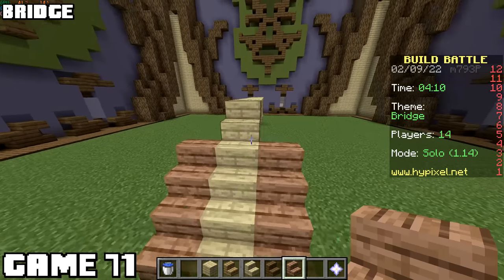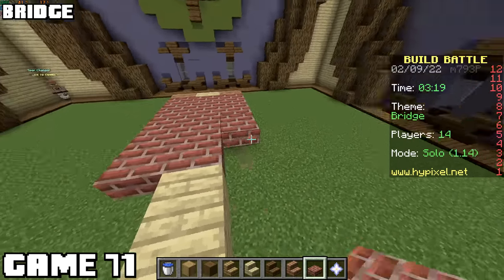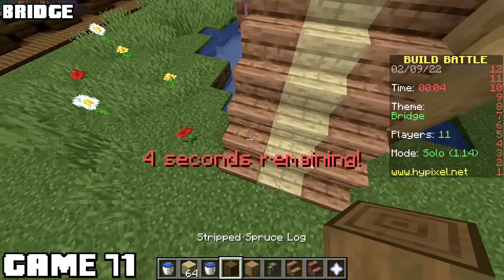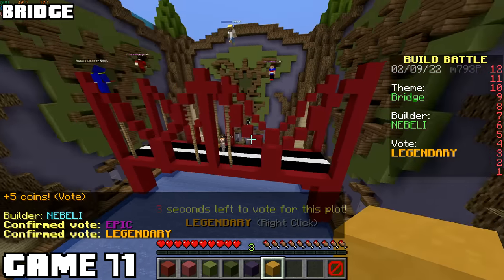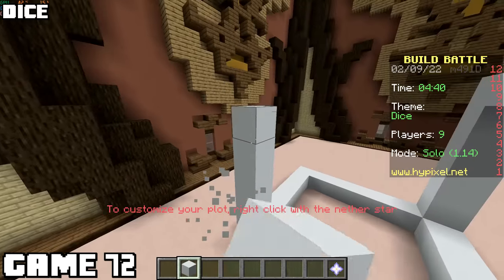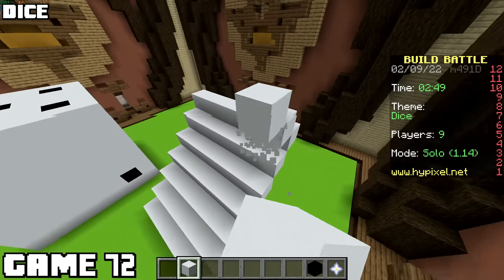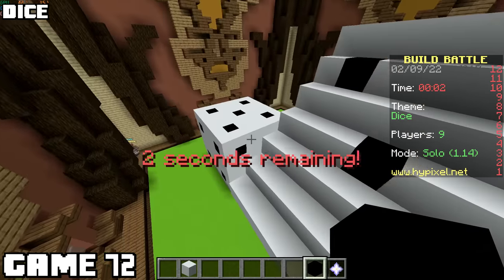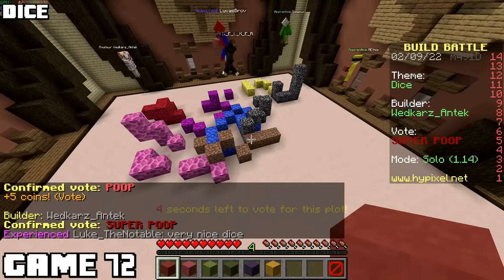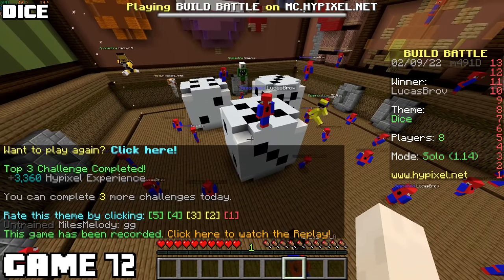Gonna build a bridge for game seventy-one. I like this theme because the possibilities are endless. I barely got this thing done, but at the end of five minutes, it was complete. There were some builds that were really good, some really bad, and some not related to bridges at all. Dice is now the theme, and I'm just gonna make some big ones. One of the dice I wanted to put on its side so it looked like it was rolling. Got it all done with no time left. I came in second to someone who made three dice, and I cried after.